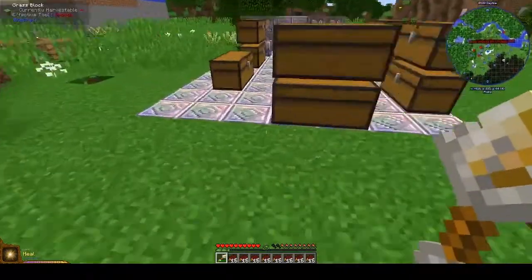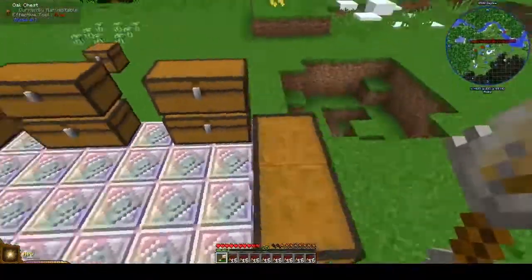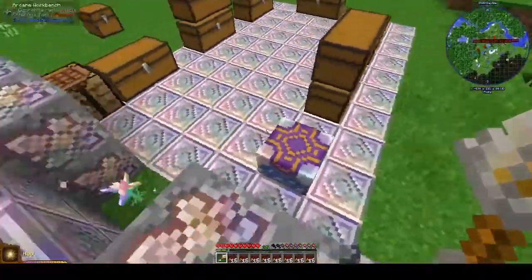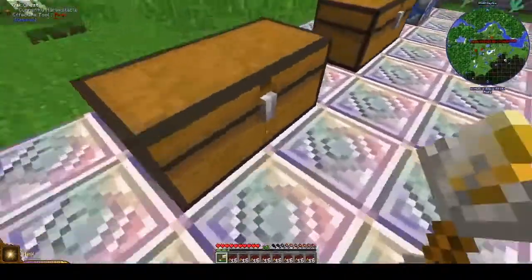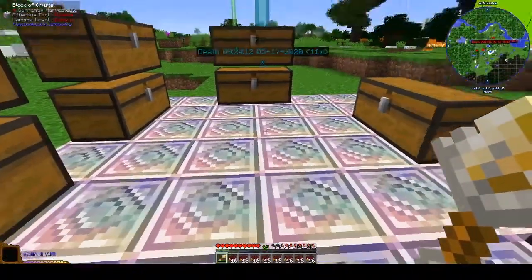They are coming out with animations for this mod, so I'm super excited for that. They're also going to be adding a bookshelf and a lectern so you can search for books, which is going to be awesome. And finally, they're adding JEI integration, which is going to be absolutely awesome. This next spell is called Ward.